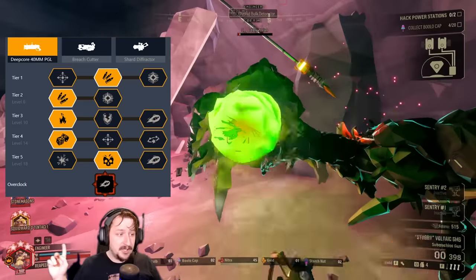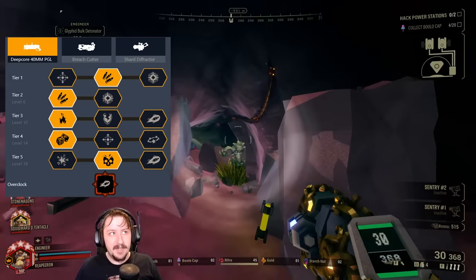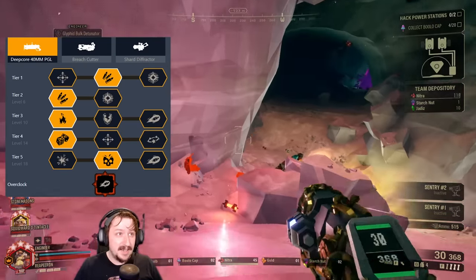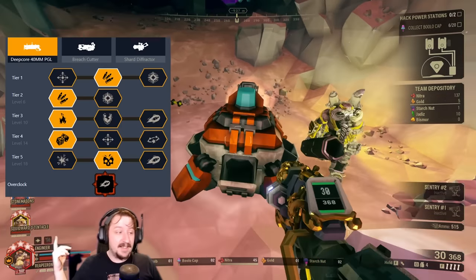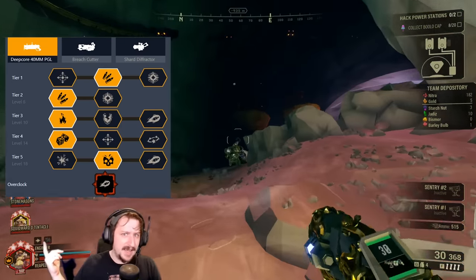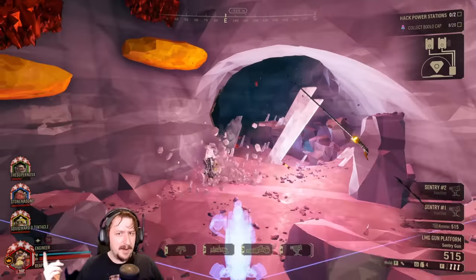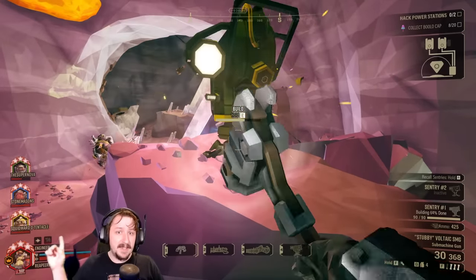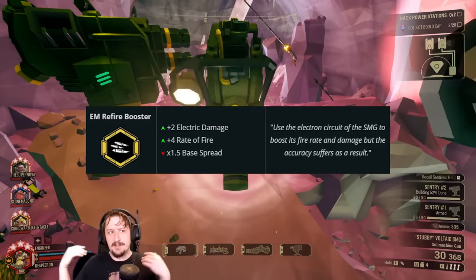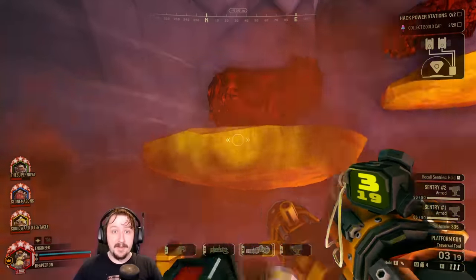I wouldn't really recommend taking armor breaking or faster moving projectile. The projectile already moves fast enough, and armor breaking is bugged and does not work correctly on the Grenade Launcher. You also don't really want to be hitting armor with Hyper Propellent because it does substantially less damage. In Tier 4, we go with randomized damage so we can potentially hit even harder, though you could go with stun. In Tier 5, we're going with spiked grenade for more direct damage. I paired this with Stubby running the EM refire booster for close range, then using Hyper Propellent for long range enemies.